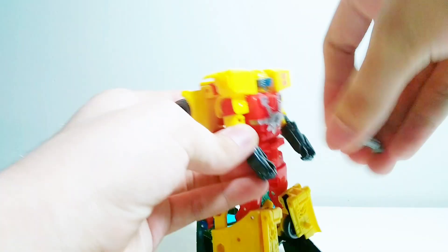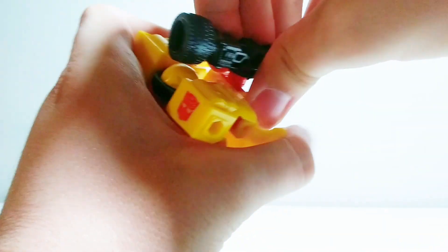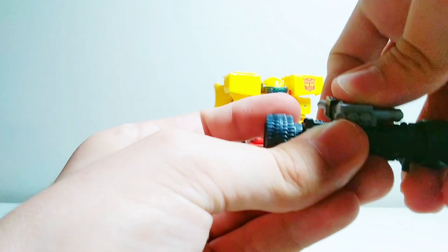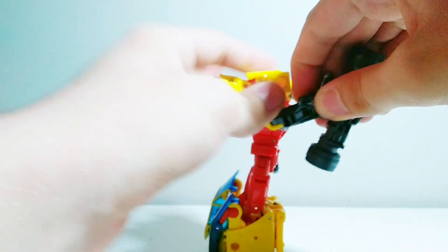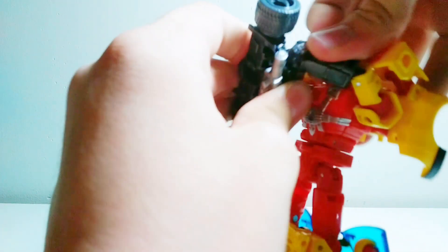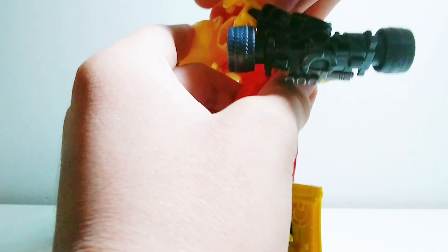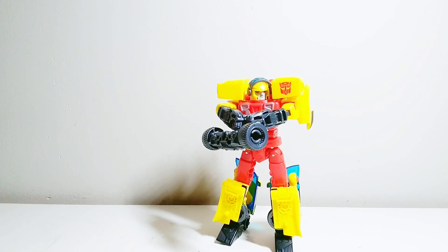This gun obviously pegs into his hand, though it pegs in poorly because it has two pegs and none of them are centered. But here's something I want to point out that the designer mentioned — you can do the Axel Zooka and then peg the gun into it. Put the gun in his hand and then put his hand around the barrel — and this is the handheld bazooka. It just looks fantastic. It looks so, so good. Personally, I like that more than the other configuration.